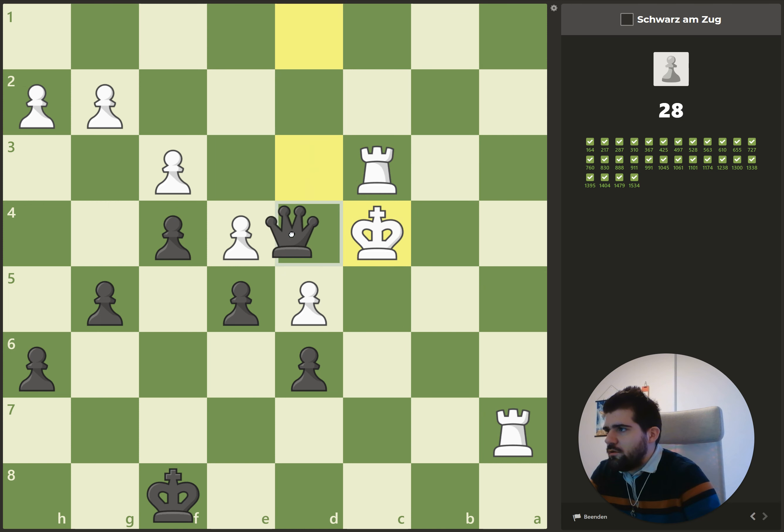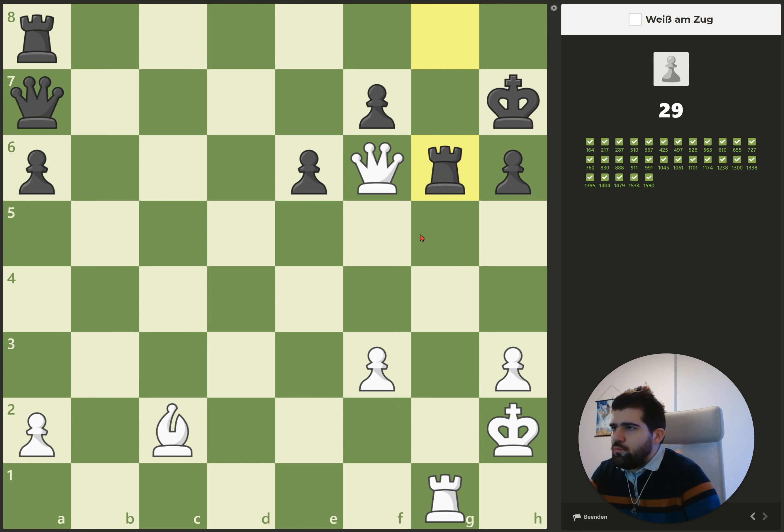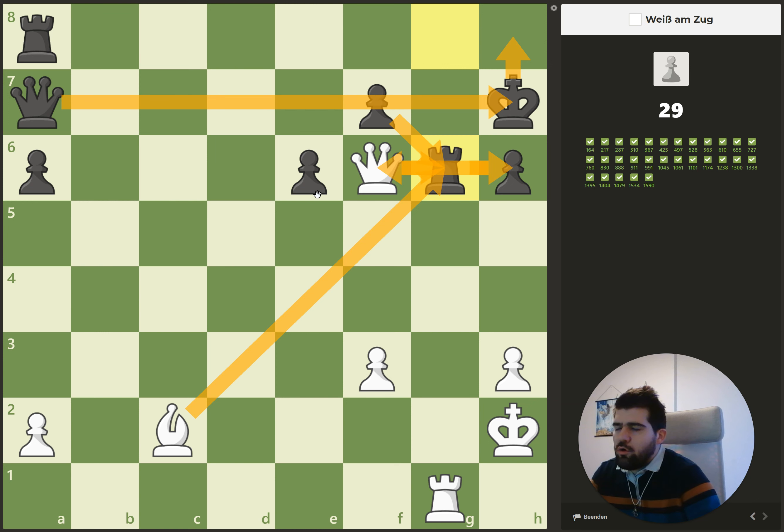Here we need to use all of our pieces. Bishop c2 attacks the king and he doesn't have many options to defend. We place this one, then capture, capture, capture — he needs to go to h8, we capture on h6, he protects the checkmate threat, then we go back to f6 — it's a check — the only move is queen, and then we have a checkmate.